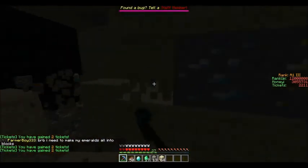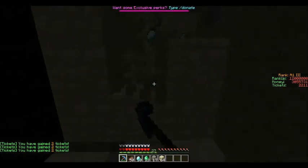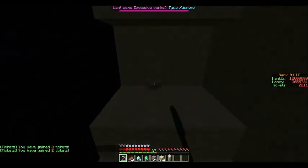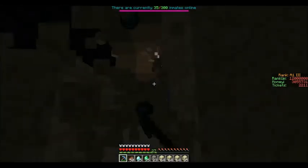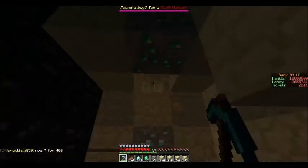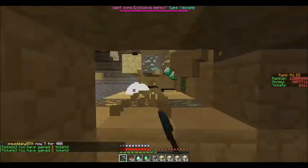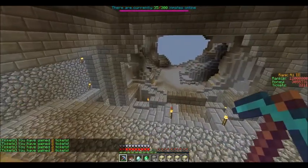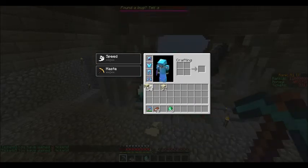I'll teach you guys a trick whenever you come mining. Once you've got enough — I think it's around forty — I'm back on Titan MC just doing a little mining run. What you want to do is throw out what you don't want to collect, so I'm just throwing everything out.